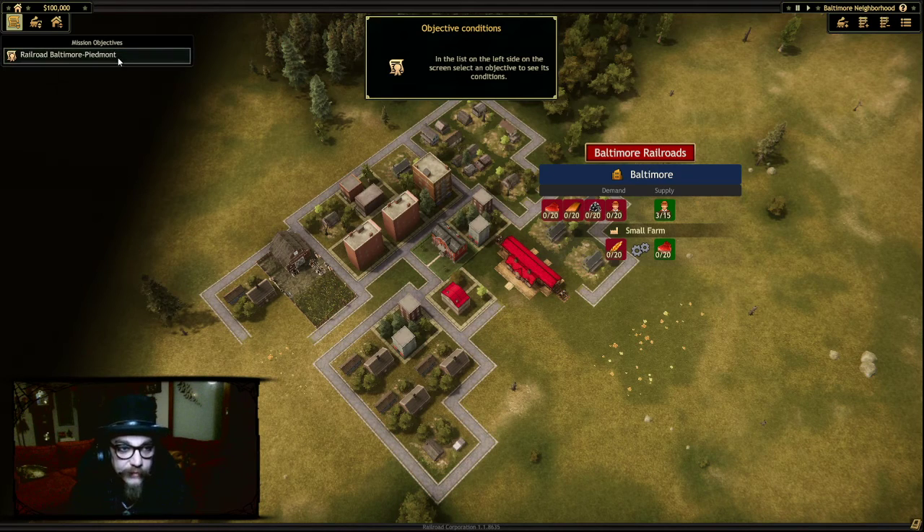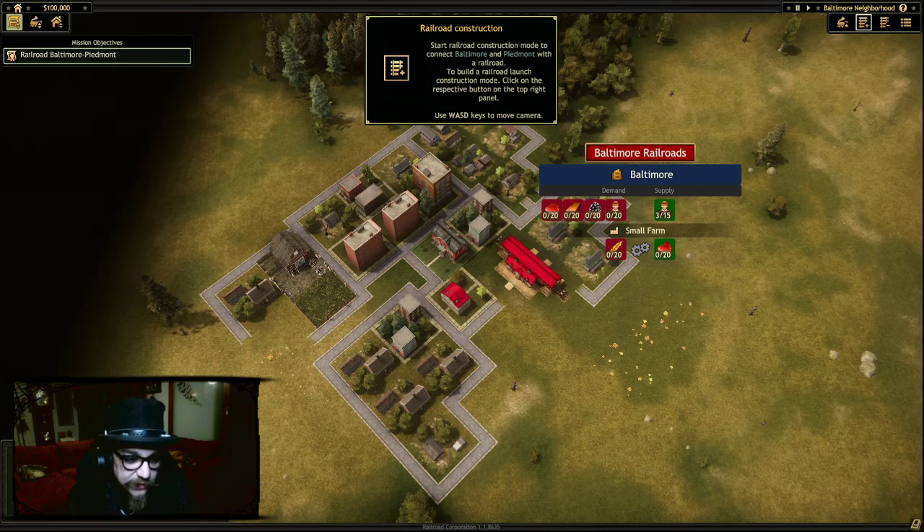So I get a little bit of a tutorial. Objective conditions — and the list to the left side on the screen. Objective to see its conditions. Start railroad construction mode to connect Baltimore and Piedmont with the railroad.